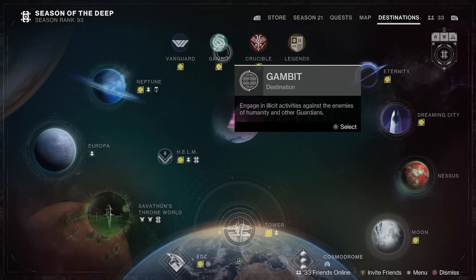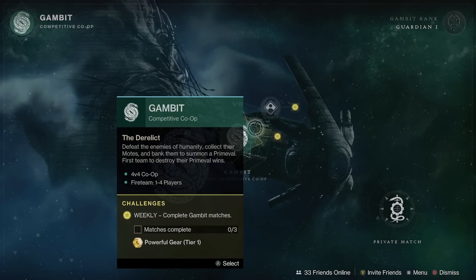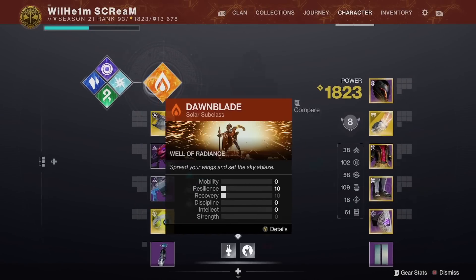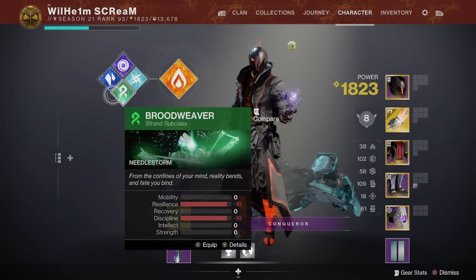Remember, Gambit's still broken if you're looking for easy XP this week because it is triple XP rank rewards across all core activities — Gambit, Vanguard, and Crucible. Gambit allows you to pick up the bounties twice so long as you pick them up on a normal light subclass first, and then switch over to Strand. For some reason, only with Strand can you pick up those bounties from the Drifter again.